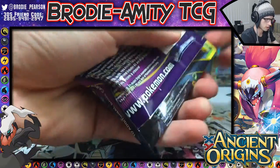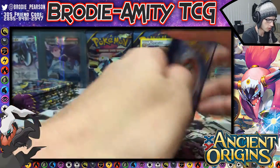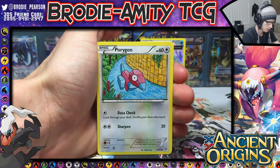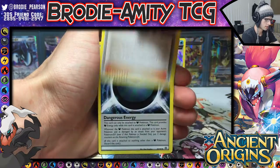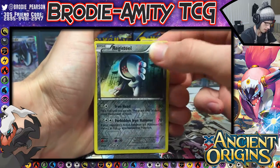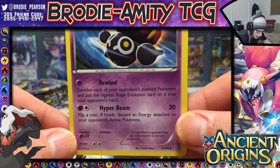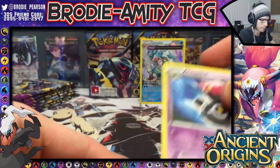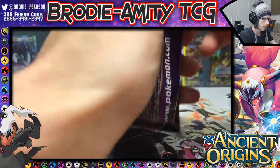Alright, shiny Rayquaza pack — let's gently rip this one open and try to salvage it. One, two, three — okay, we have Oddish, Malamar, Porygon, Golurk, Spinarak, Blossom, Ace Trainer, Dangerous Energy, a reverse rare Registeel, and a Claydol with Rewind and Hyper Beam. Hyper Beam only doing 30 damage — yeah, okay. And then we got another shiny Rayquaza pack.